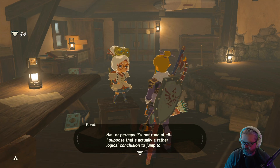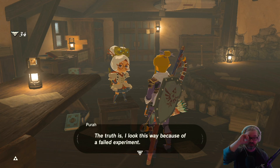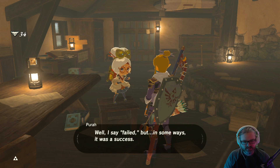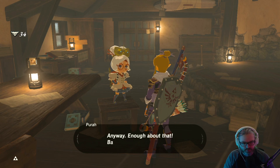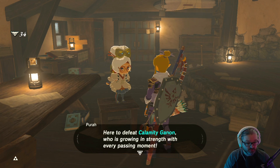Oh wait — Impa and Purah are sisters? Somebody got the short stick on the genetic side. The truth is I do look this way because of a failed experiment — I should have zigged instead of zagged. Well, I say failed, but in some ways it was a success. I documented the full affair in my diary upstairs, but the whole thing is embarrassing so I insist you refrain from reading it. Anyway, here you are after a hundred years to defeat Calamity Ganon, who's growing in strength with every passing moment — and by the way, because you failed. Jerk.